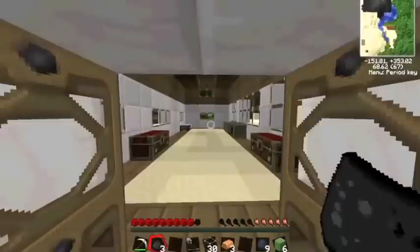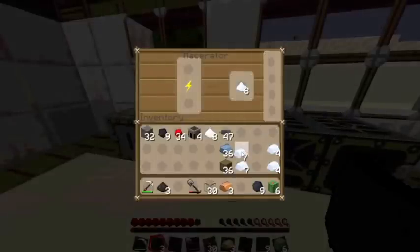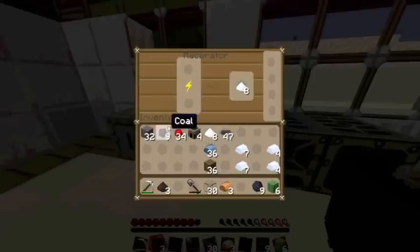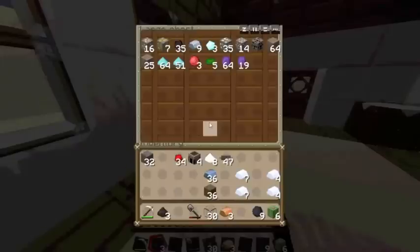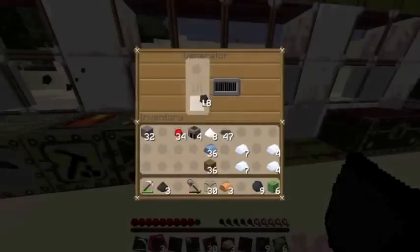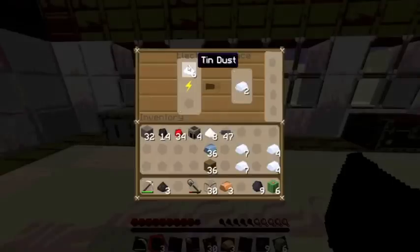So first what we will need for a solar panel: the recipe is a generator and some electronic circuits, some coal dust which is made by macerated coal. Macerated coal gives you coal dust. We will also need some batteries, and that is to make our generator. Each solar panel will cost one generator, and we will need one battery for each generator.